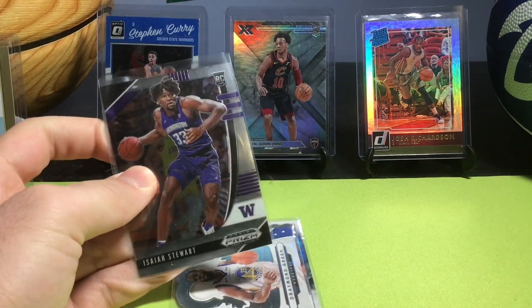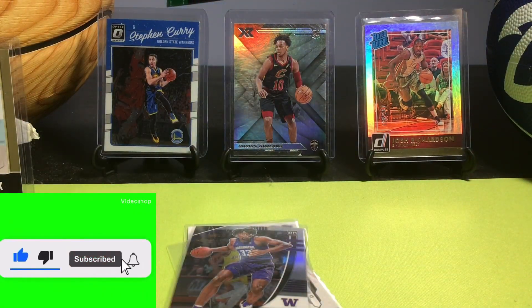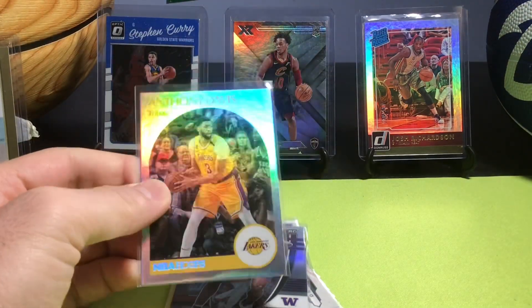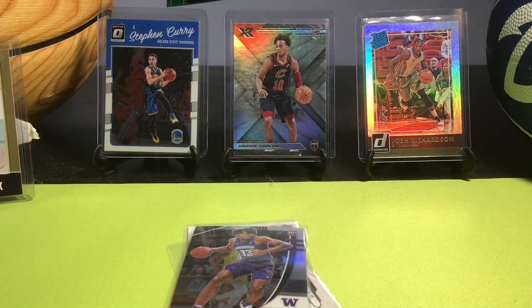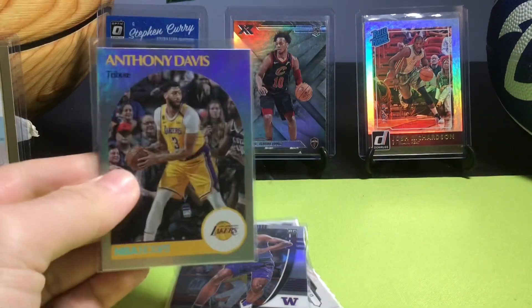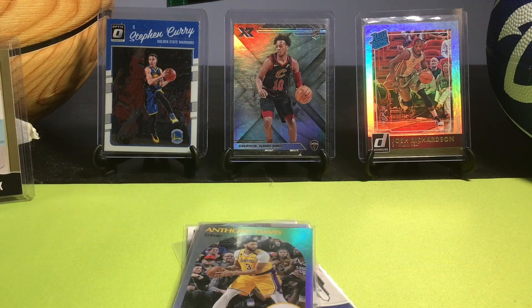We have a Prizm collegiate rookie of Isaiah Stewart. We also have an Anthony Davis Hoops Tribute Holo — I believe this is still from Hoops basketball, really nice. He struggled this season unfortunately, shooting like a career low from three, so hopefully he can pick it up. The Lakers are very interesting right now.